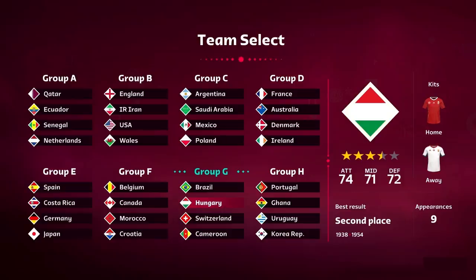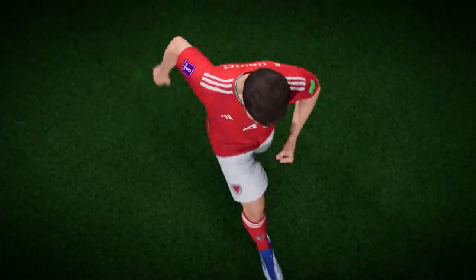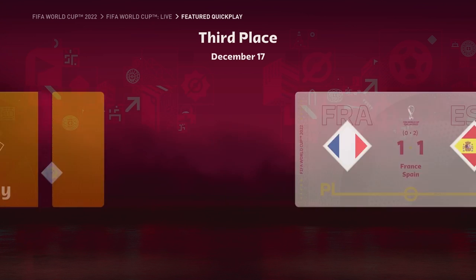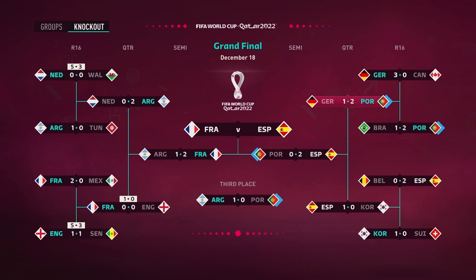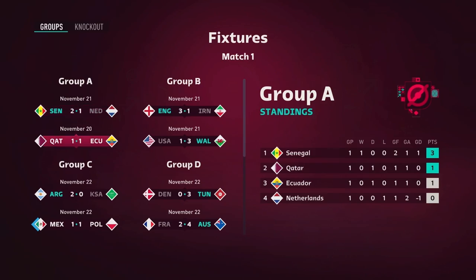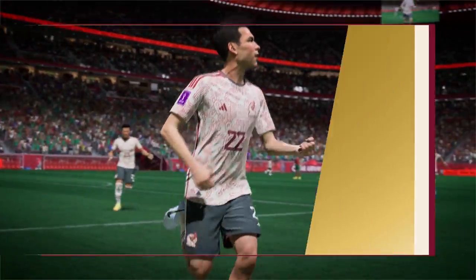So what ways will the community be able to jump straight into a World Cup match this year? They'll be able to step right onto the pitch in a variety of ways, starting with featured quick play, where you can choose a past or current match date and play an authentic single-player fixture with real-life lineups against the CPU or a friend locally, as well as online quick play where you can play against friends in an online match. And of course there's kickoff, where you can play a match against friends locally or against the AI.